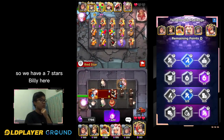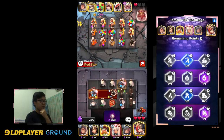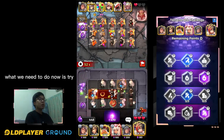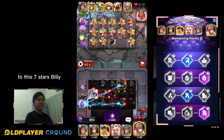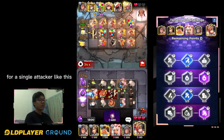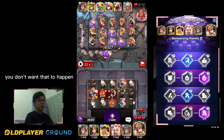We have a seven-star Billy here. Other than growing Billy stronger, what we need to do now is try to get the light orb buff onto this seven-star Billy, so you can get the 131% damage buff — that's absolutely fantastic for a single attacker like this. The worst case, as I mentioned, is receiving the dark orb — you don't want that to happen.